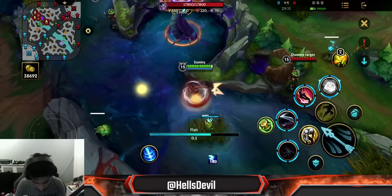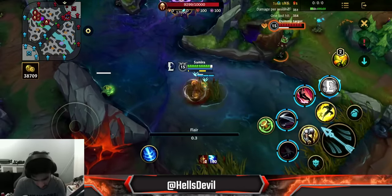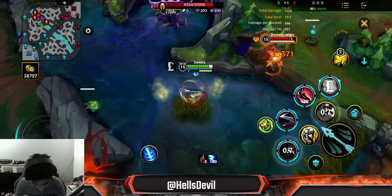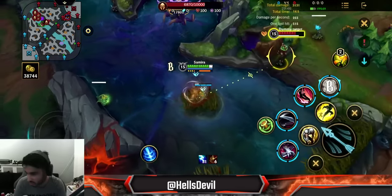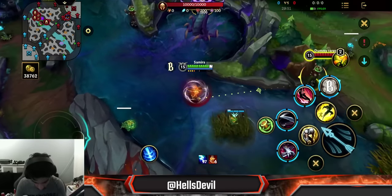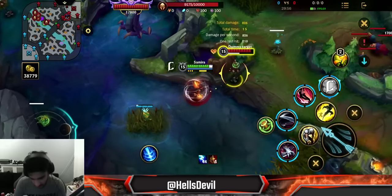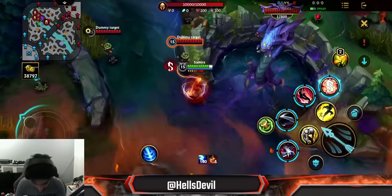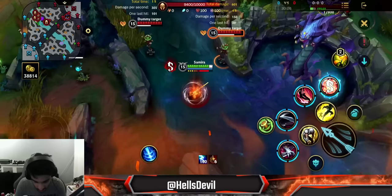There's also a flash combo: first ability into flash. You can see it, it's useful mainly if you want to finish off an enemy. A very important core combo you'll use constantly is: basic attack, first ability, basic attack. And then the huge one: second ability, third ability, second ability — I already showed you this. It gives you three stacks for free and is such an important combo to use.